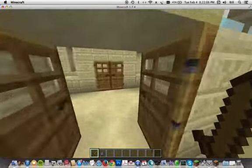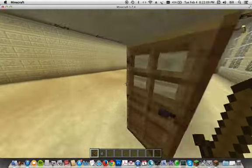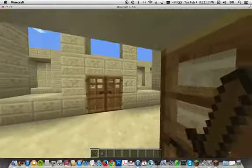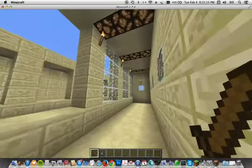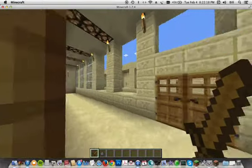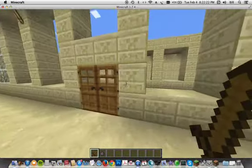The Persians also loved to decorate their palaces lavishly, as you can see. And they loved columns. As you can see there are 12 columns I think, three of which on each side are filled in with glass.